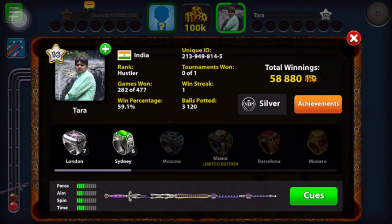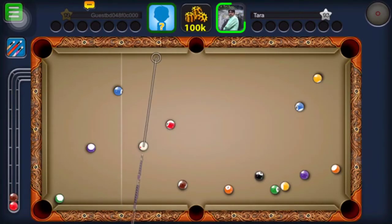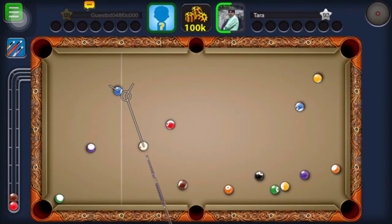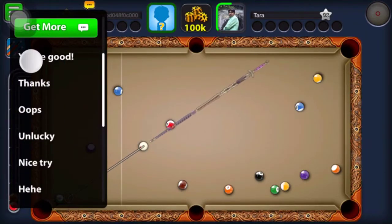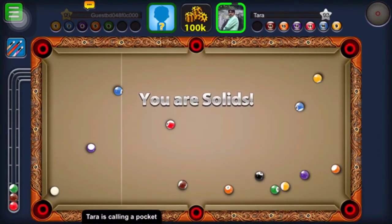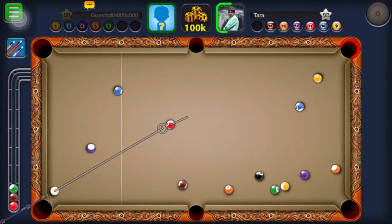Oh, that player is cool. We should be taking care that we are not losing. Let's see — lucky. Okay, we are two balls down. Unlucky. Okay, he was about to win the game — I know he can win with this shot. You can see — yes, oh no.